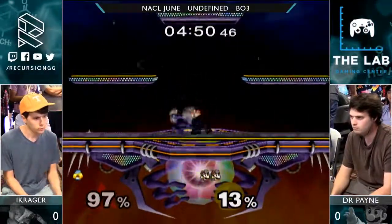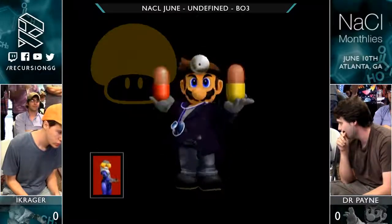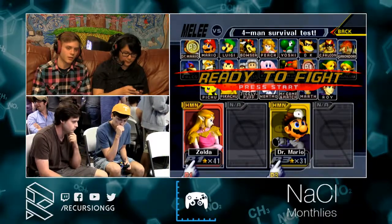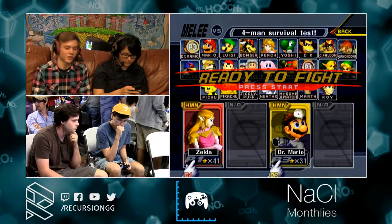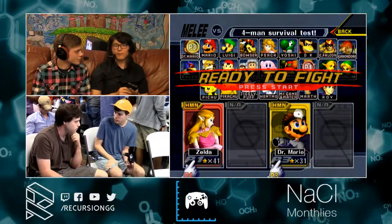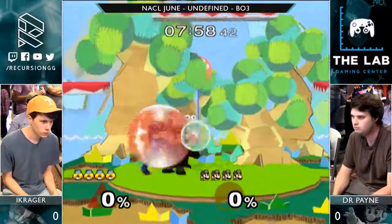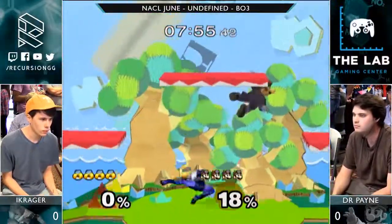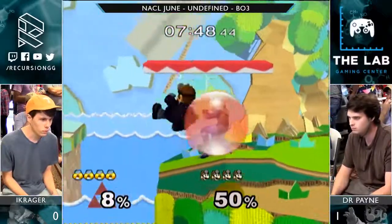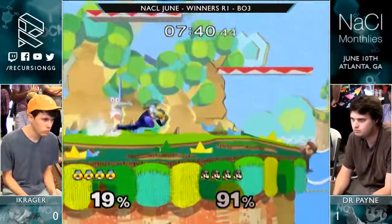I feel like iKrager should be camping more on top platform. I play Luigi so it's a little different because Luigi has a lot more mobility on the ground. But when I play against certain Sheik players I always get camped on platforms — it's really irritating to deal with. Fast platform movement is super difficult to deal with as a grounded character. He could pressure from the top platform once Dr. Payne had more percent, because when you're on the top platform you're controlling above center stage on a separate plane. When you come down with something it has to have a tangible threat. And Dr. Mario kind of holds down against a lot of Sheik stuff really early. Sheik gets punished pretty hard by basically the entire cast once she commits.